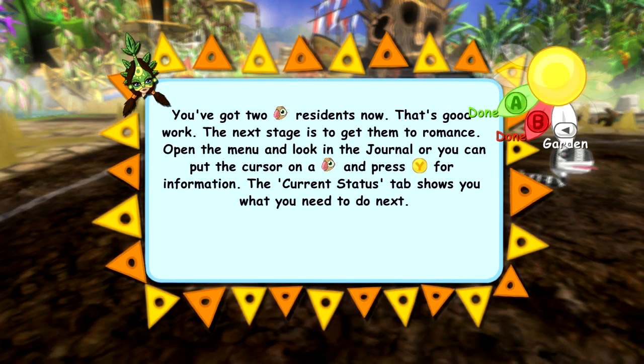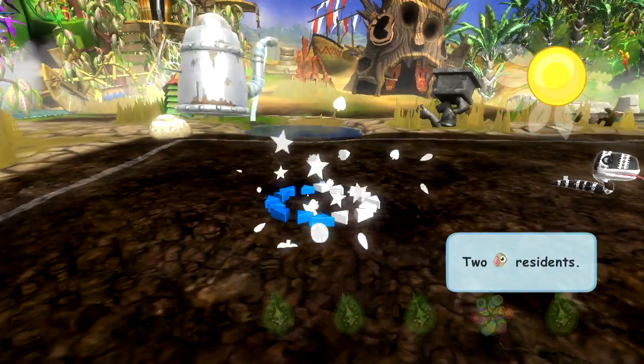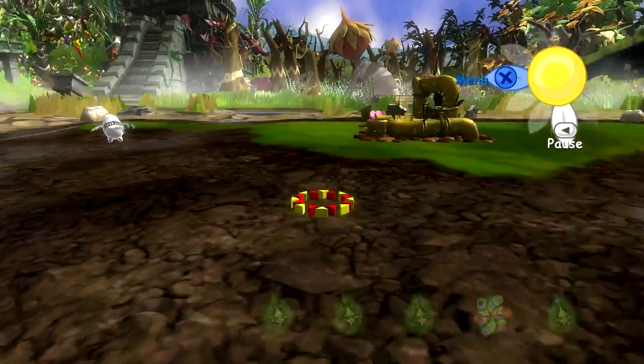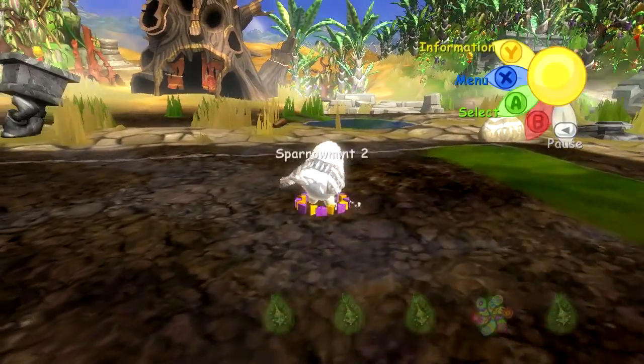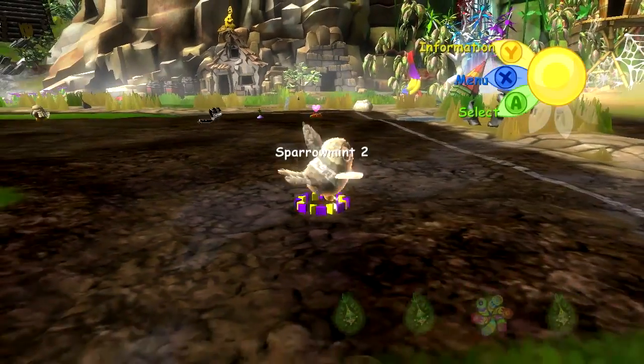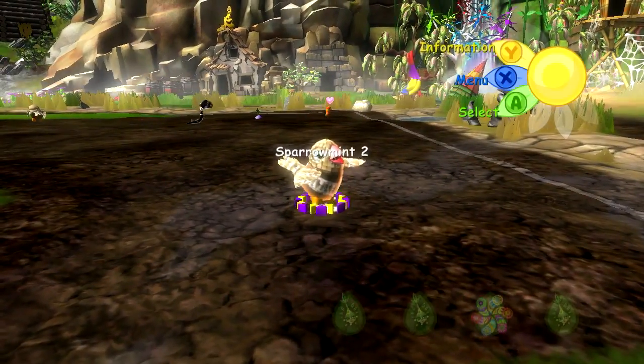The next stage is to get them to romance. Open the menu and look in the journal, or you can put the cursor on a Sparrowmint and press it. I want to find my two Sparrowmints. Is that you? Are you Sparrowmint two? You are Sparrowmint two. You look a lot like an untamed Sparrowmint. You look fine now.